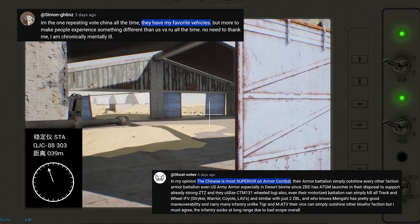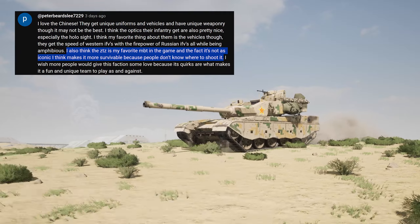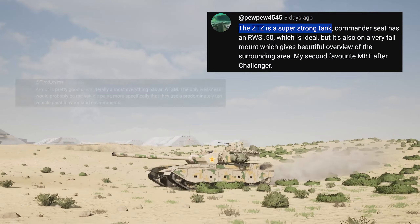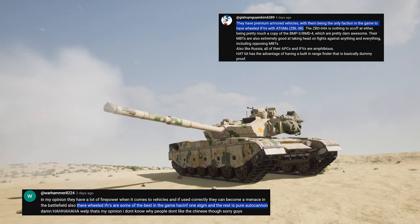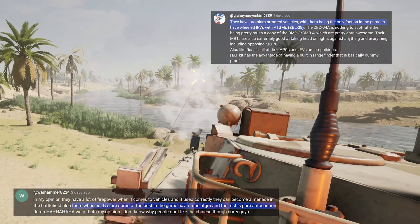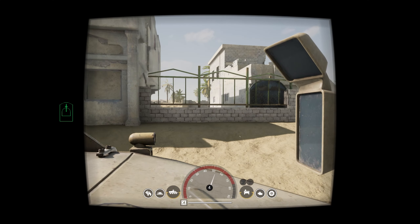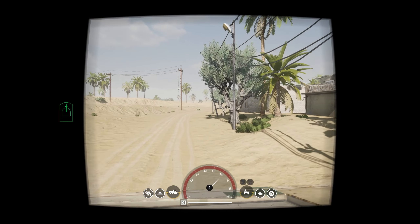Where the PLA truly shines is in their vehicle advantages. The team's heavier assets — their main battle tank and IFVs — feature top-tier technological attributes such as rangefinders, stabilizers, and AT-guided missiles. Additionally for the ZSL, the standard viewing window for the driver is replaced with a wide, 180-degree rotating camera.